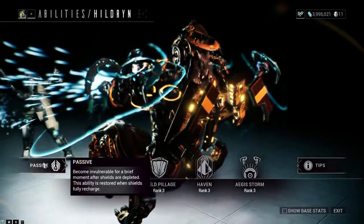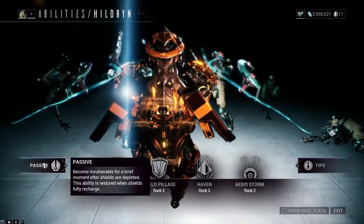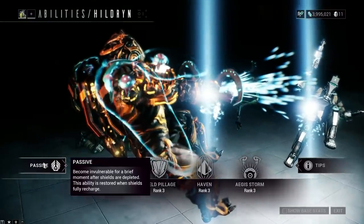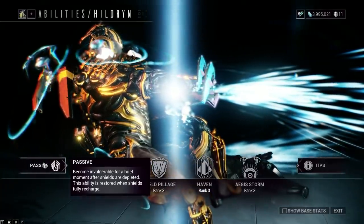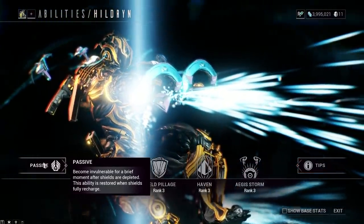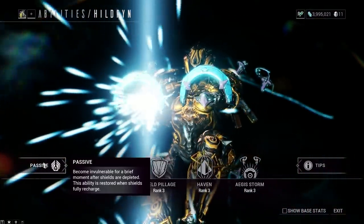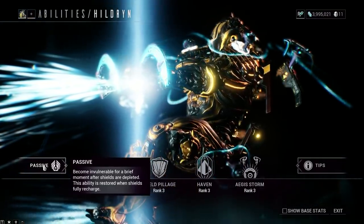Her passive: become invulnerable for a brief moment after shields are depleted. This ability is restored when shields are fully recharged. This is an absolutely great survivability tool, especially when you're utilising your shields. Maybe you're on a 60-minute survival and you weren't looking because you looked at your dog, and now you've got zero shields. But you're now invulnerable for a few seconds. This also enables shield recharge to synergise really well, because whilst you're invulnerable it gives your shields time to recharge.